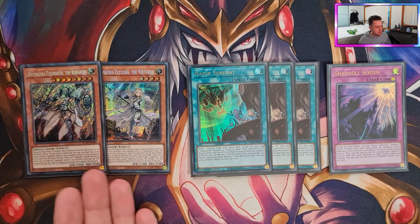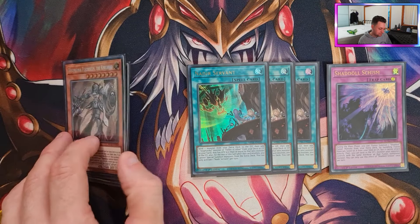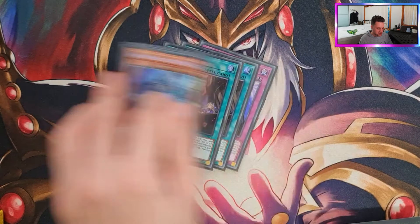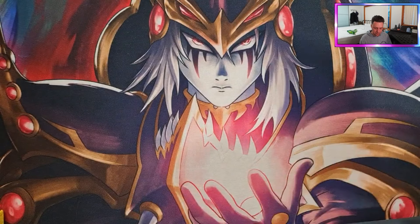Maximus is probably a better target to play here and takes one less Extra Deck slot, but this is what I'm playing. Overall the package is good — having a summoning window alongside Dragoon is very, very good.